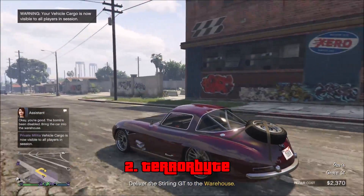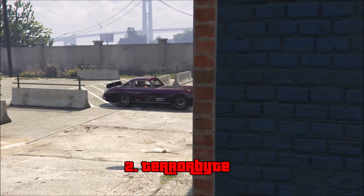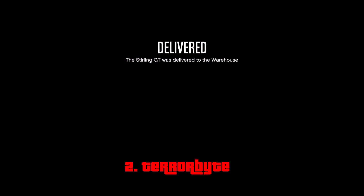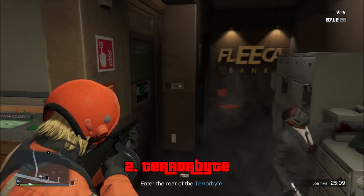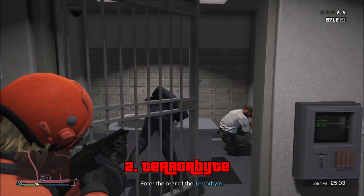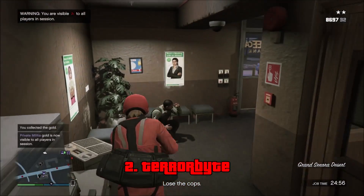You would source some crates, then go all the way back to your office, sit down at the computer, source crates, leave, deliver, and repeat. With the Terabyte you can just get into it and spawn another crate — same for top-range cars. It also lets you customize your weapons and adds client jobs that are separate from VIP work and can only be launched from the Terabyte. You get around $30,000 for most client jobs. All of this combined makes the Terabyte one of the best vehicles and best purchases in the game.